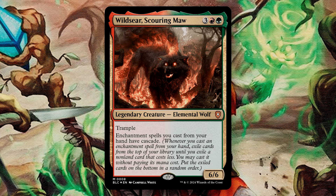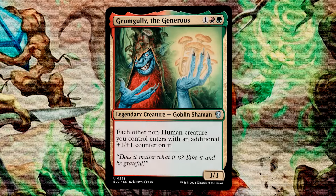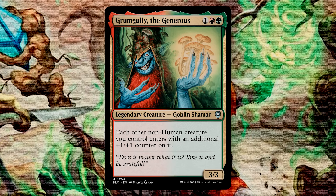Our third possible commander out of the box is Grumgully the Generous. Grumgully is a 3-mana goblin shaman that gives each other non-human creature you control an additional +1/+1 counter on it. Grumgully can be effective for non-human decks that want to go aggro with +1/+1 counters, but for this deck I'm not as much a fan of making this the main commander. He doesn't really synergize with what the other two commanders are looking to do, and so while I do feel the need to mention him as a possible candidate for commander, I would strongly urge you to use either of the other two.